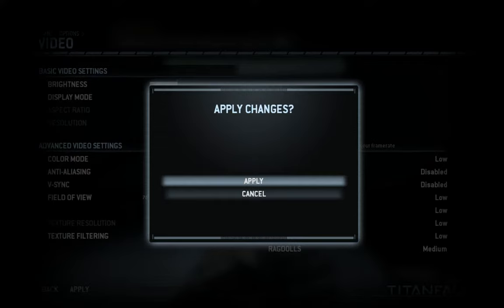Skilled pilots often disembark from their Titans on the battlefield. To continue, disembark from your Titan. I was in the Titan. Head into the control room to open the gate for your Titan.